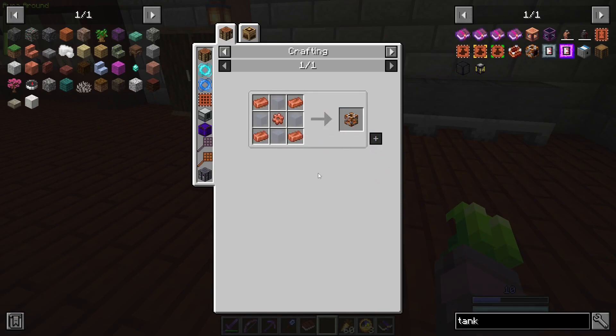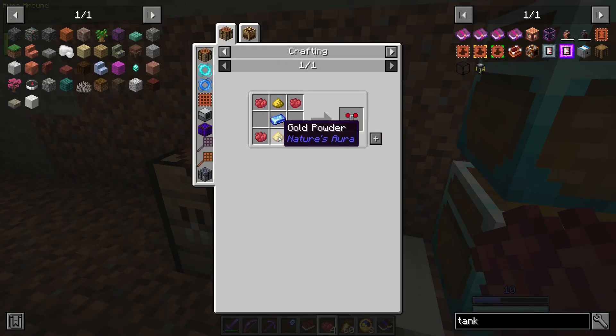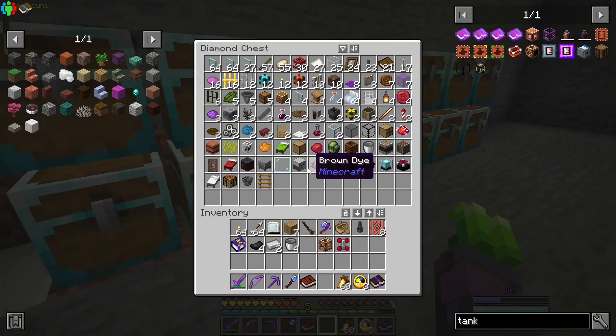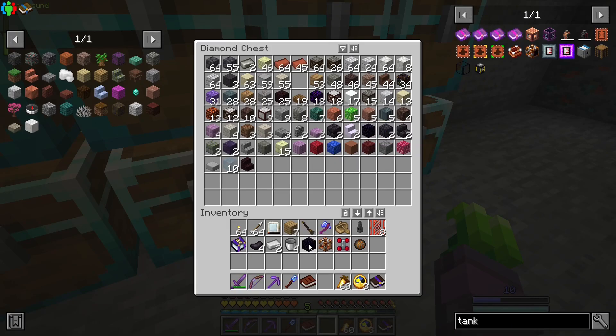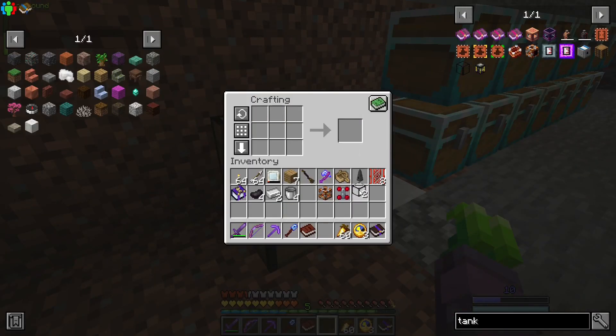There are a couple of other things we'll want — not the least of which is a fluid cell frame. The gears are easy enough and we'll just need a little managlass. We'll also need a servo, a little bit of iron, some hardened glass — which needs a fire charge, obsidian, quartz, and sand. There's our first hardened glass, and there is our fluid cell.